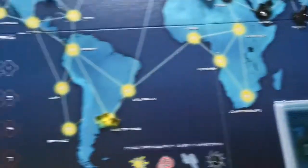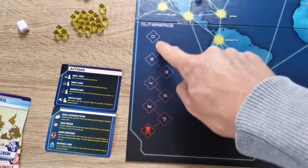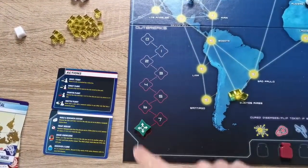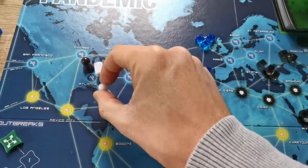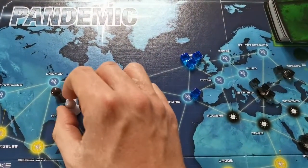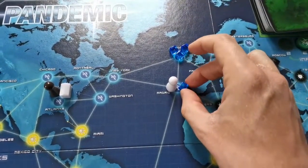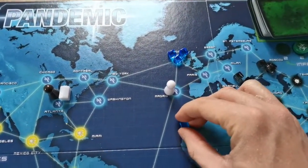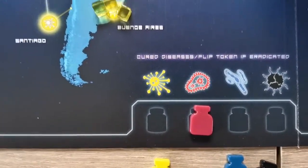Once an outbreak occurs, you move the outbreak marker up one. Once it reaches eight — the death symbol — you have then lost the game. Each player can take up to four actions. They can move for an action, or discard a city card to take a direct flight to that location. At a city like Madrid, they can take an action to treat a cube — you only remove one cube at a time unless you have a cure, in which case you can remove all cubes of that colour at once.